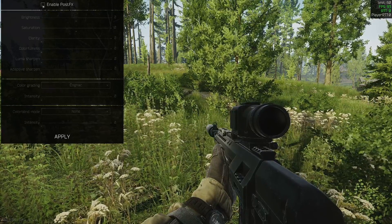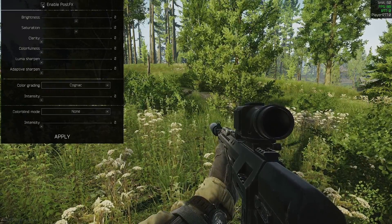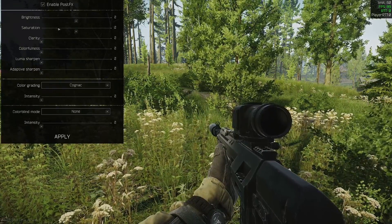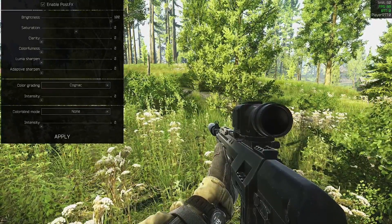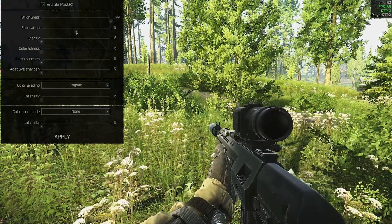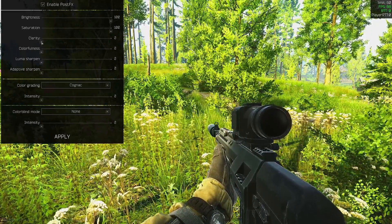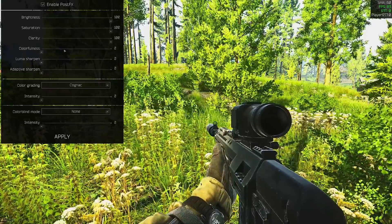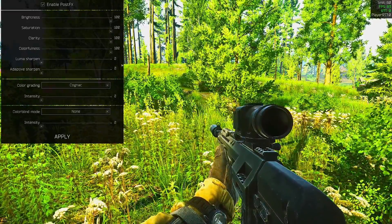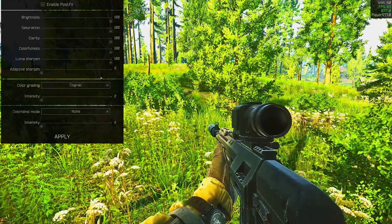With patch 12.5, Escape from Tarkov now has fancy new post effect settings that you can configure to change things in-game like brightness, saturation, sharpening, and so on. It's a pretty well-known fact that you can get an edge in-game by configuring these settings to help spot enemies, but for the most part people are just configuring them to something that feels right in the moment or for aesthetics. I want to take a deeper look to remove some of the subjectivity.